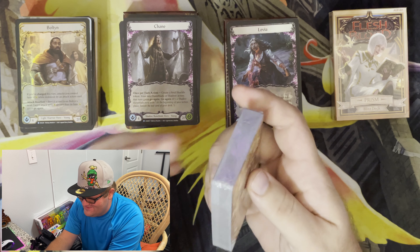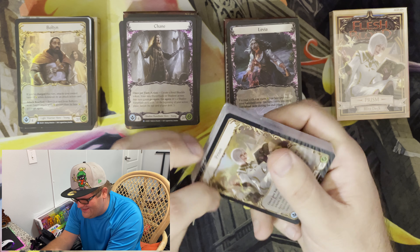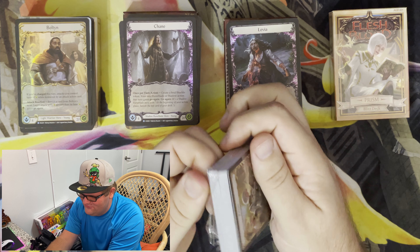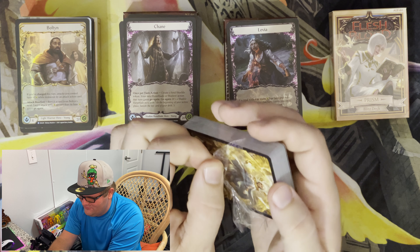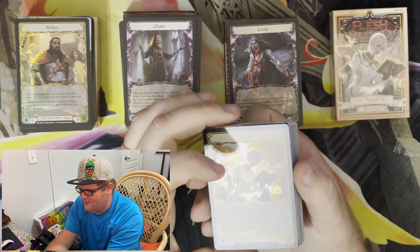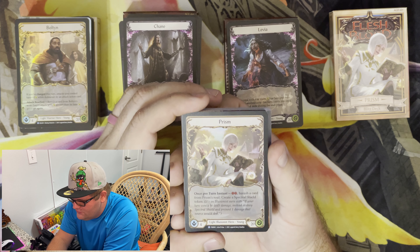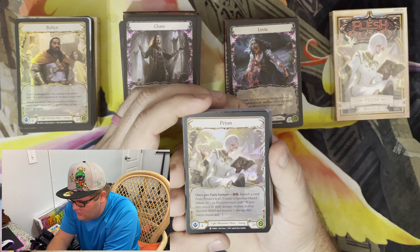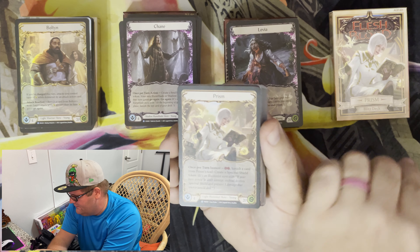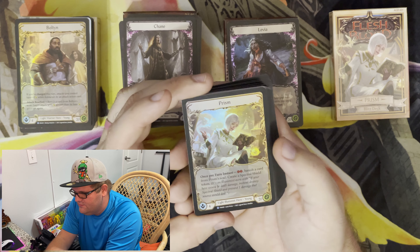I am so over these intro decks. I'm a struggle monster. Please don't damage my cards. All right, so here we go — Prism. Once per turn instant: banish a card from Prism's soul, create a spectral shield token. And then it tells us all what a spectral shield token is.